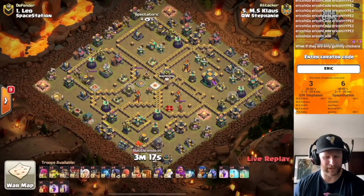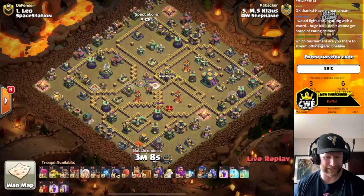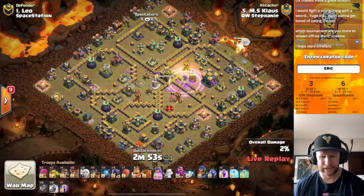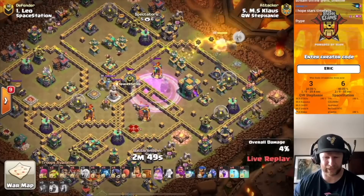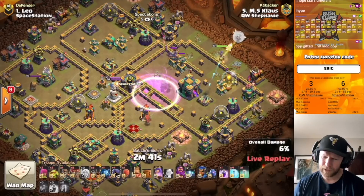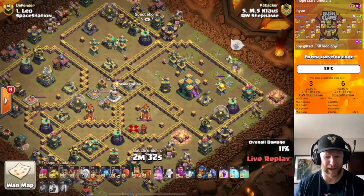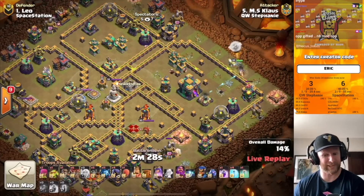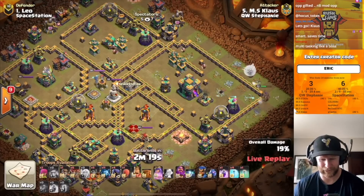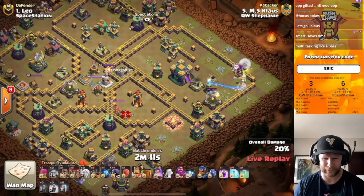Striking second for the Queen Walkers, we have Klaus. It looks like he's going for the skelly bat donut with a queen charge into dragon riders — I don't think I've ever seen anybody do an attack like this. No poison, so clearly it's a CC attempt to take down with bats and skeleton spells. He's using an inferno to protect the queen charge a bit. You know what, this is actually a really really clever way to do this — it's mimicking how we would typically see a zap into queen charge dragon rider attack, but it's actually destroying the CC as well. Honestly, I don't know how we've never seen this before.